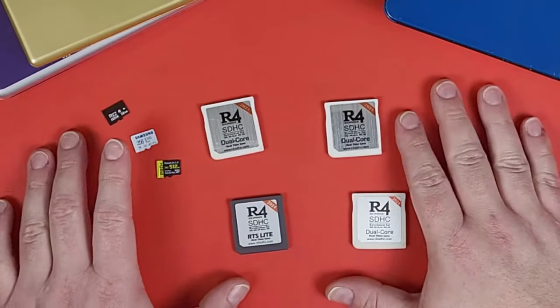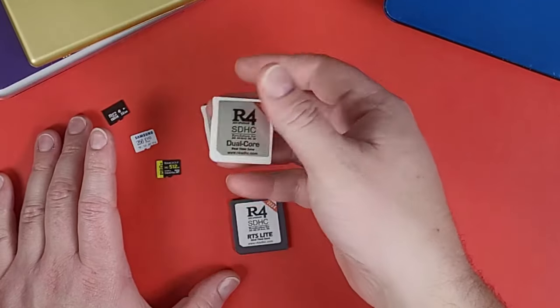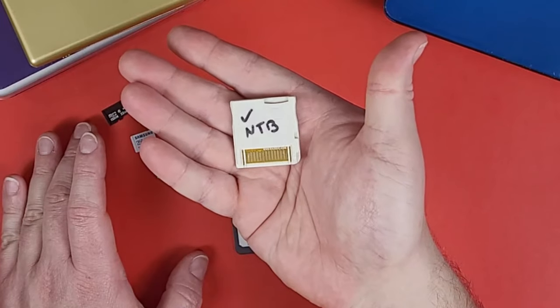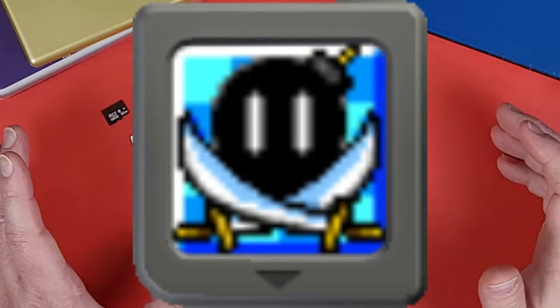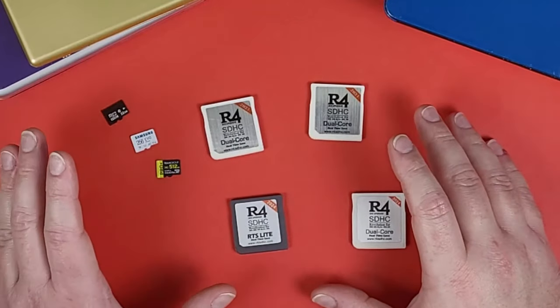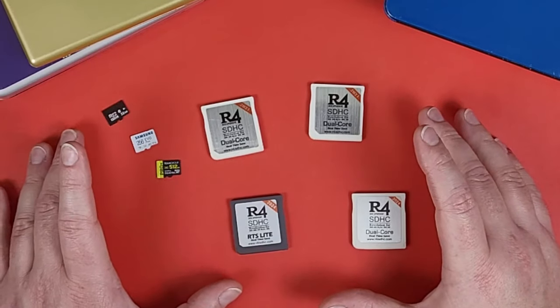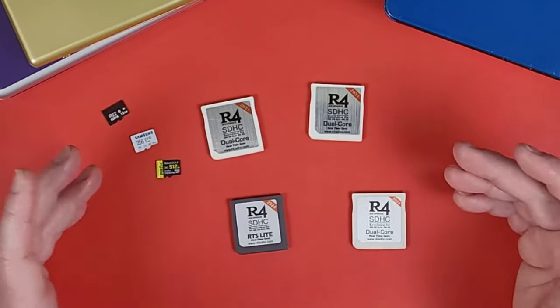Alright mobile gamers, so if your R4 card says real-time save on the front, just like these ones do, and it also says R4ISDHC.com on the back on the board, and it loads into a menu or a game called Bomberman, this guide is for you. If you didn't listen to this introduction and said this guide did not work for you, that means you must have a different card or didn't follow the guide.